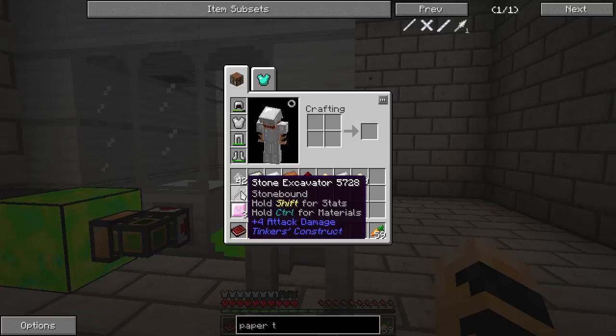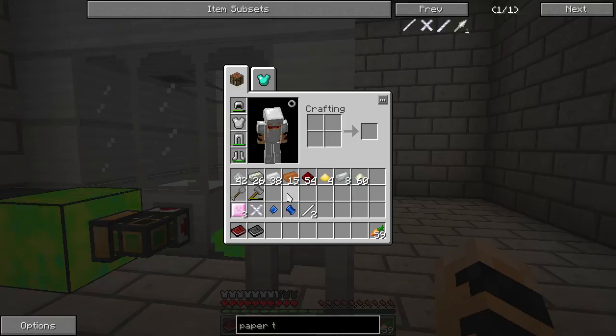My hammer and my excavator are both made out of stone still — I did not improve those, didn't take them to metal. Instead, I'm going to build some cobalt tools. They won't be fully cobalt because I didn't have enough, but they'll be cobalt in the head. The reason I chose cobalt is because it has the fastest mining speed of any tool, and I believe mining speed applies to digging as well.